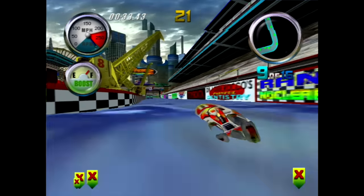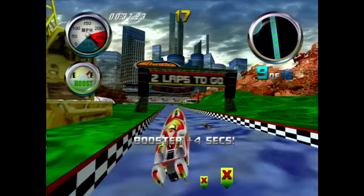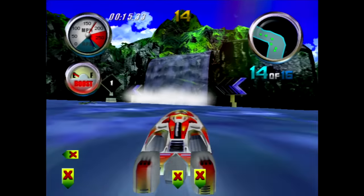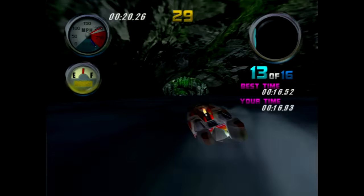The main gimmick of Hydro Thunder is the boosting. Scattered throughout the courses are boost orbs — the blue ones add four seconds of boost to your boost meter, while the red ones add nine. Your goal is to determine where all of these boost orbs are, and chart a course through the tracks allowing you to maintain your boost the longest.